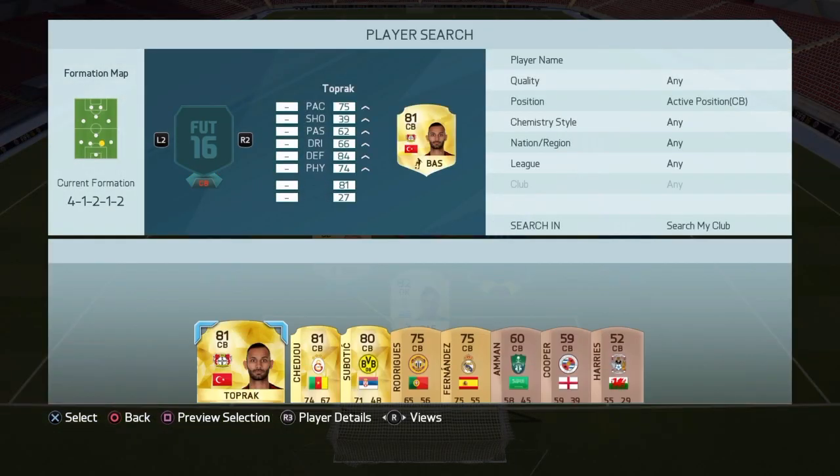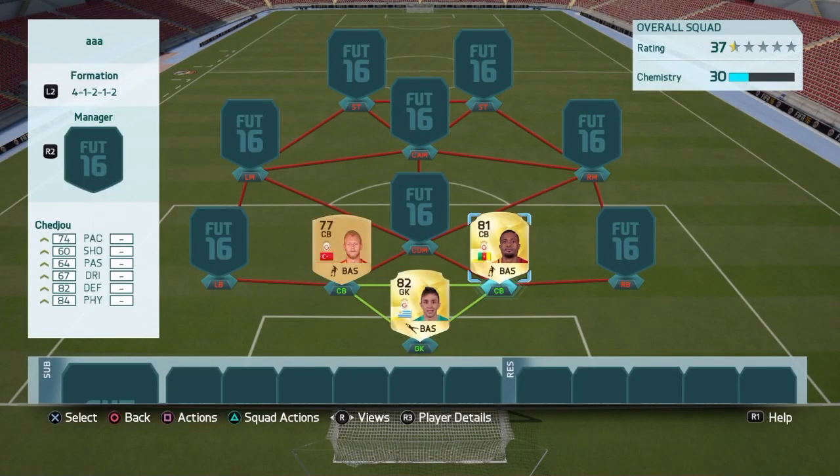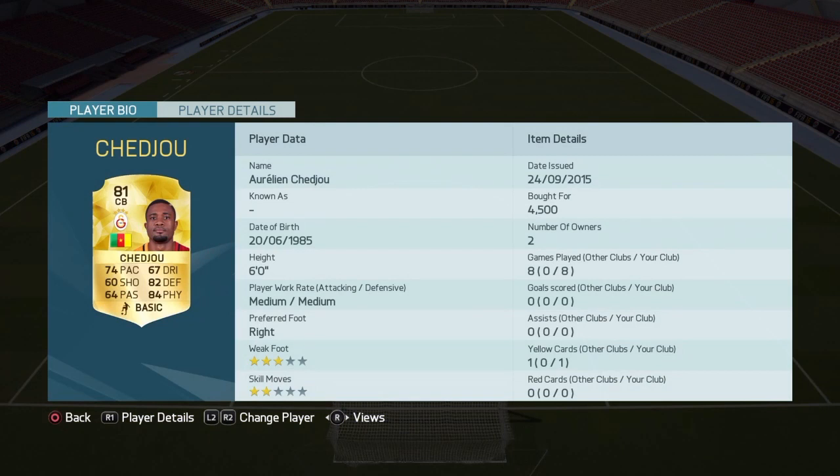As second central back we have Seju, 81 rated. I thought he was 79 on FIFA 15 so he went up 2 ratings — great central back, 74 pace, 84 physical, 82 defending. He costs around 4k or 5k, it's a little bit expensive but he's a good central back.